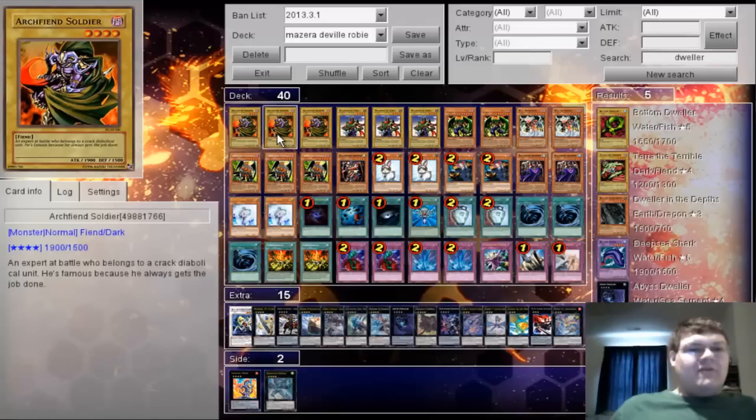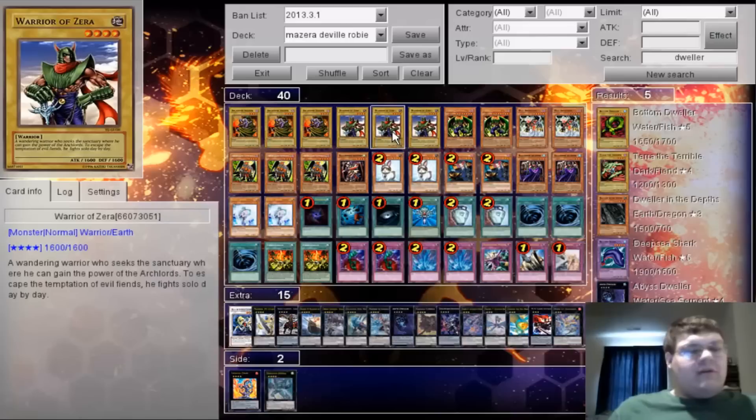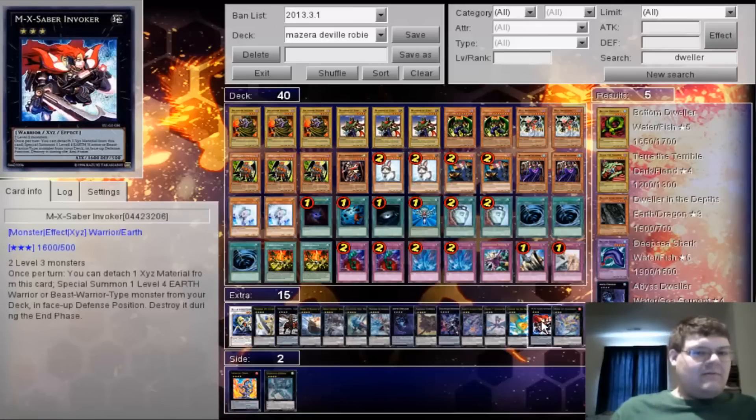Triple Archfiend Soldier — it's an Archfiend, it's 1900, and it's a giant Rescue Rabbit target. And three Warrior of Zera — once again a Rescue Rabbit target. Triple Warrior of Zera gives you access to the entire toolbox of the deck, and it's a level four Warrior Earth monster, which will come into play later.